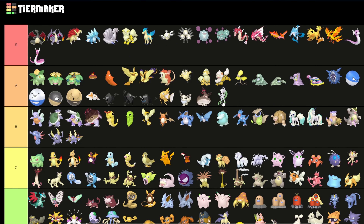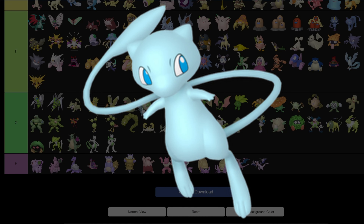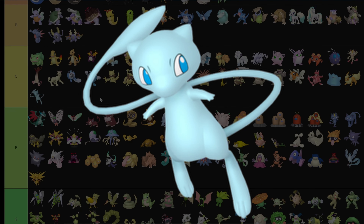Mewtwo also goes into green tier. Although Mega Mewtwo Y looks really cool — I'll put Mega Y in A because it looks better than the other two, even though it's green. And Mew — blue Mew — it goes into C tier with Ditto because whatever, it's blue.